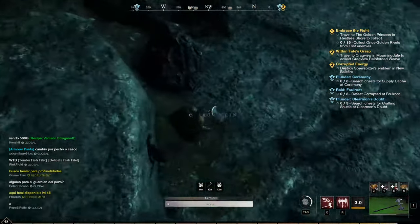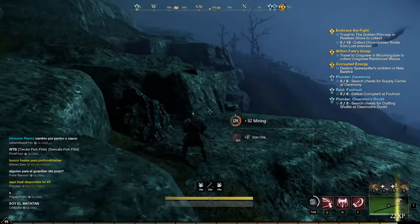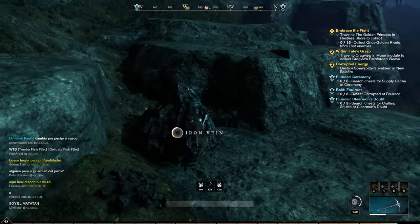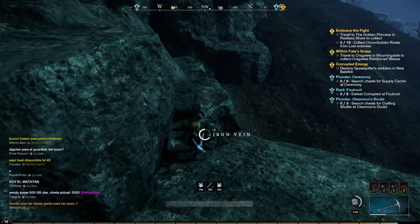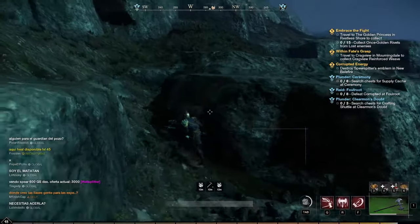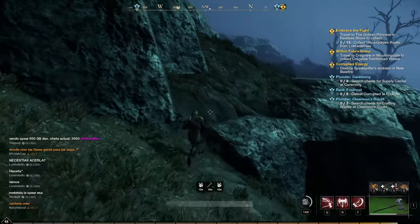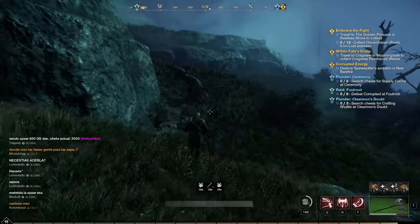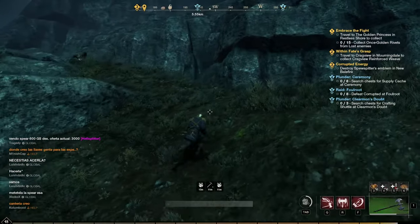Right now we're not doing the most efficient route — we're missing a few big nodes because of their spawn rate, but that's no problem. You'll still get a lot of ore no matter what. We probably got about 1000 iron ore in 20 minutes — roughly six of those minutes were me explaining stuff — so about 4000 iron ore per hour. That's actually a lot faster than I thought.